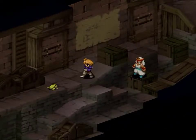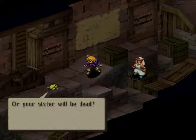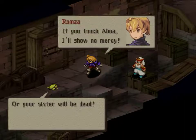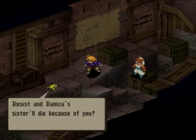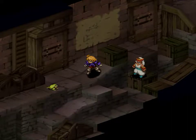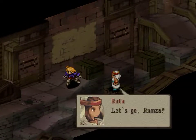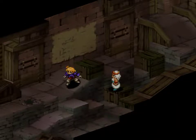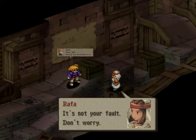'Malak! Listen, Ramza — hurry to Riavan's castle or your sister will be dead.' 'If you touch Alma, I'll show no mercy.' 'Rafa, you're coming too. Resist and Ramza's sister will die because of you.' 'It's not fair — they have nothing to do with us.' 'This is not a warning, it's an order.' You blew up your frog messenger! 'Let's go, Ramza.' 'Sorry, Rafa — you had to do this because of us.' 'It's not your fault, don't worry.' Oh no — what a douche.